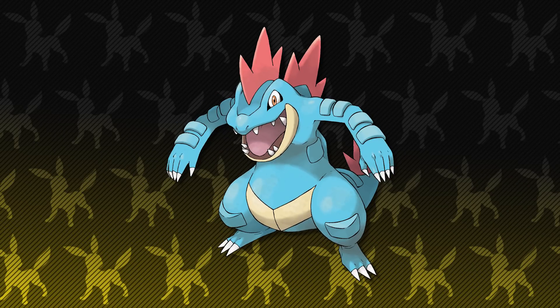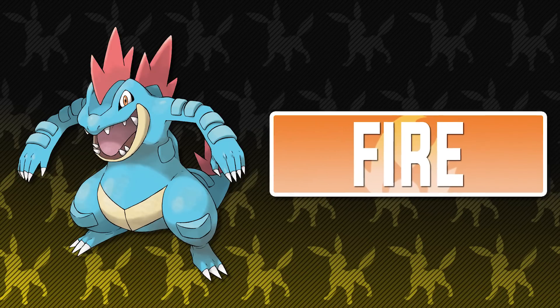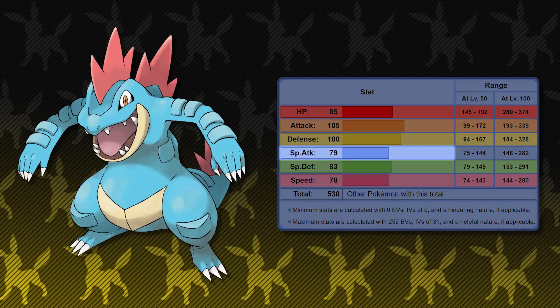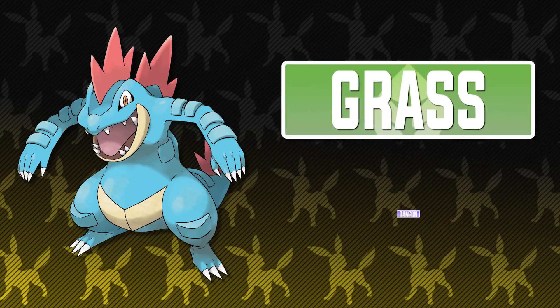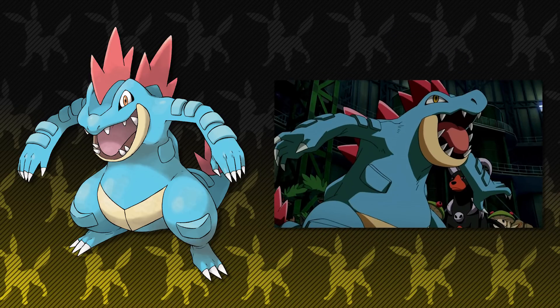Feraligatr was very close to becoming the best starter for the generation 2 games, but fire Pokemon are just more useful in Johto than water Pokemon are. Regardless of Feraligatr not being the best water starter, it is still a very good Pokemon, even with the physical-special split being intact. Water moves are all special in generation 2, but Feraligatr still has 79 base special attack, which isn't all that bad. It can still hit decently hard and does better than Meganium. Is it a good starter? Absolutely — use Feraligatr.